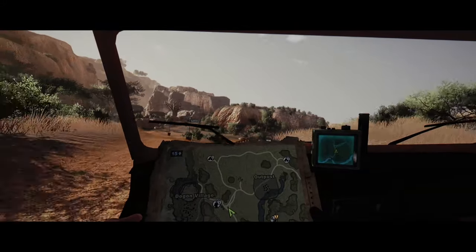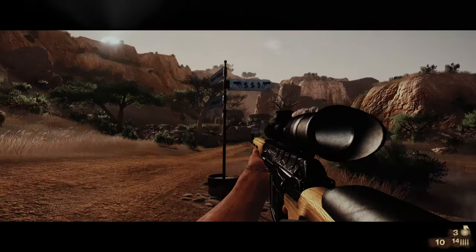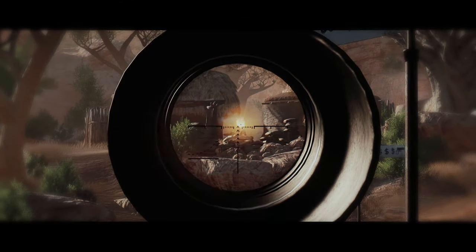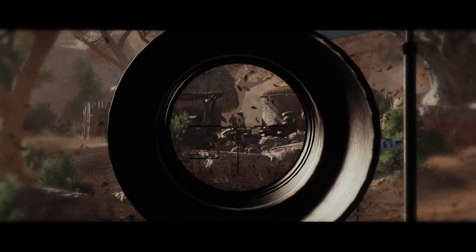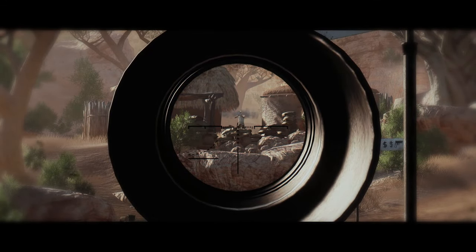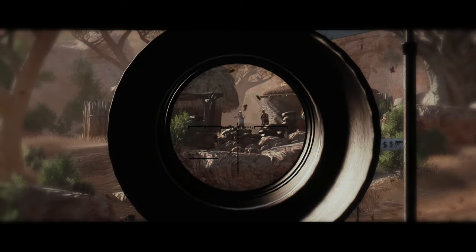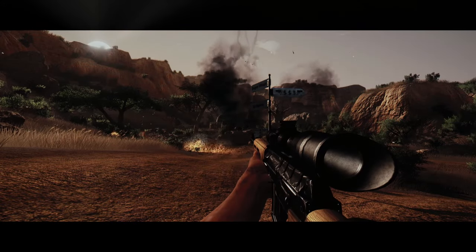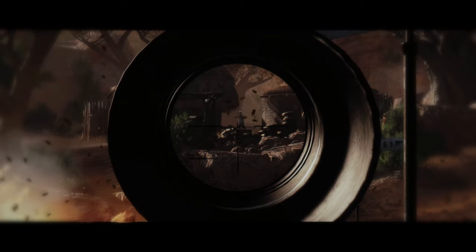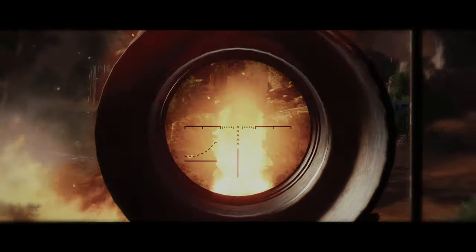There are a couple of interesting things you can do with RPGs in this game, but one thing you can do when fighting against them is actually shoot the rockets out of the air. It's not really the most practical solution — I would generally recommend just shooting the guy holding the RPG before he fires it. Not to mention, if you fail to shoot it down within two to three seconds, that rocket's probably going to reach you before you can run away. But it's an interesting attention to detail that's most appreciated.